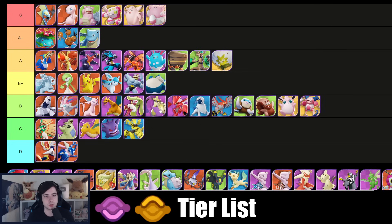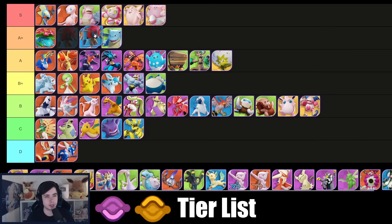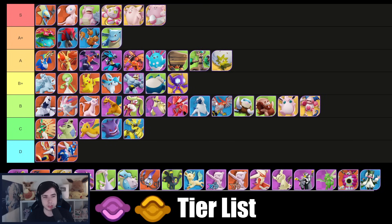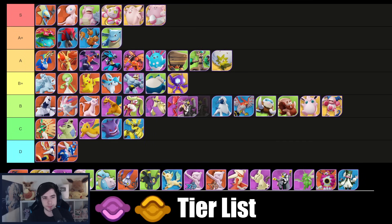Zoroark to me is still solid A+ — I know it requires a lot of skill, but once a player is good at Zoroark it's absolutely painful. It's also a very good counter to Inteleon and Mewtwo. Sableye — I think Sableye is not as bad as people make it out to be; it's actually quite a solid Pokémon. If you're a good Sableye player you can make a lot of things work. Blastoise on lane with hit-and-run or Cinderace in path is absolutely terrible — you literally don't do anything most of the time.